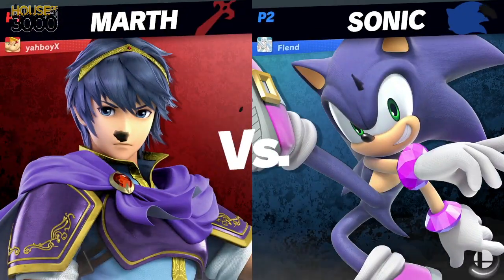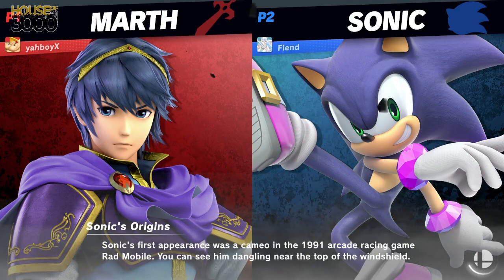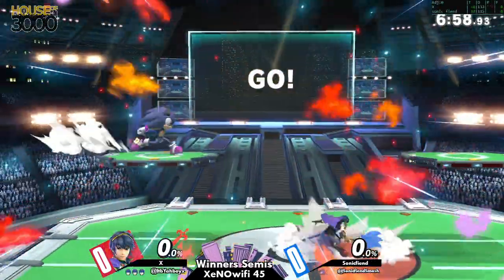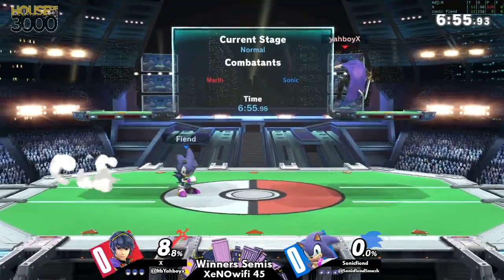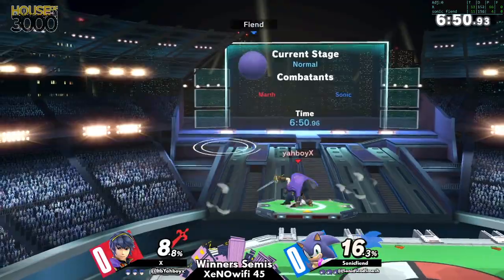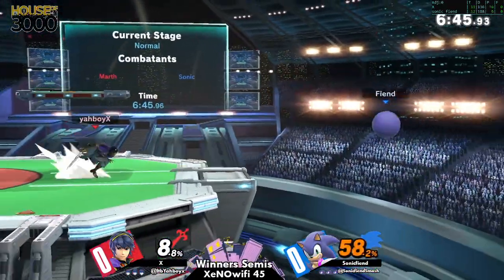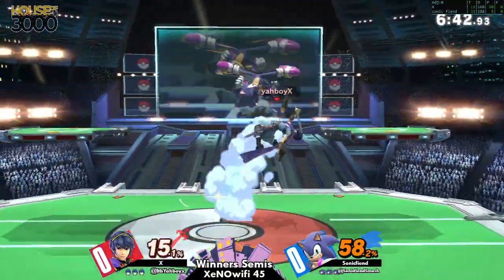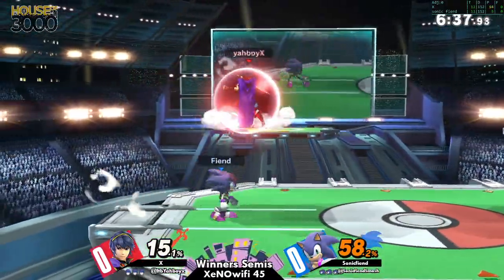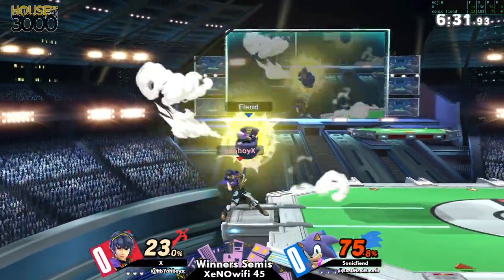Things like f-tilt to interrupt a spin dash or spin touch — Marth doesn't have a lot of long-lasting hitboxes. He has great range and pretty solid frame data, but he doesn't have something like a Wolf laser that will be active from halfway across the stage. So the timing is going to be critical, and not only timing but proper evasion. As we saw right there, he dashed back and caught Sonic once he had taken to the air. Getting Sonic to commit can be troublesome.